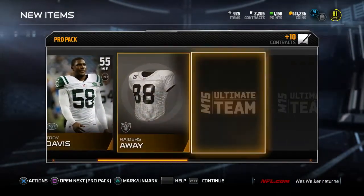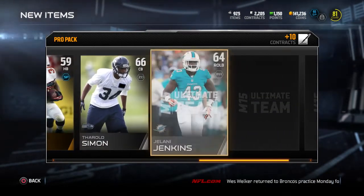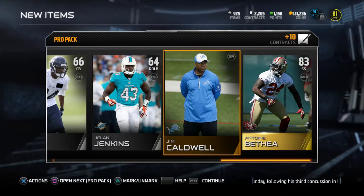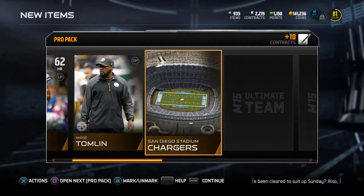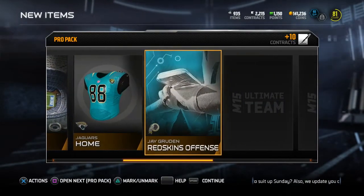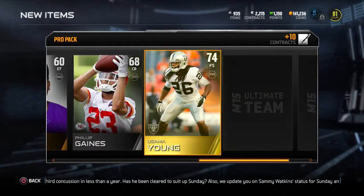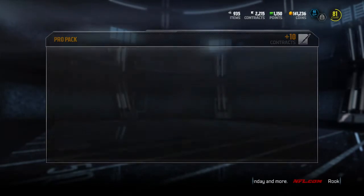To start off, this Madden is way better than the previous Maddens, especially for Ultimate Team. They actually listened to the customer — you can add stuff directly from your binder into the collection, or go to the collection you're trying to complete and add stuff from there. You can also search the auction block for the missing card you need and it'll pull it up, so it's definitely better in that aspect for doing collections.